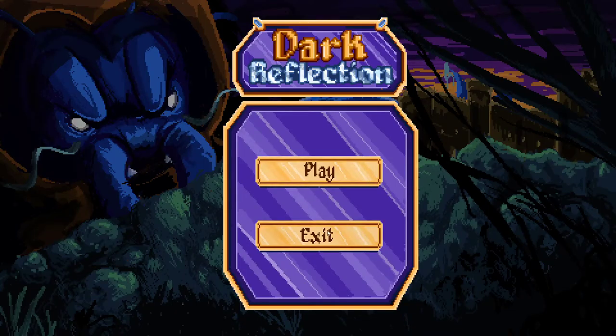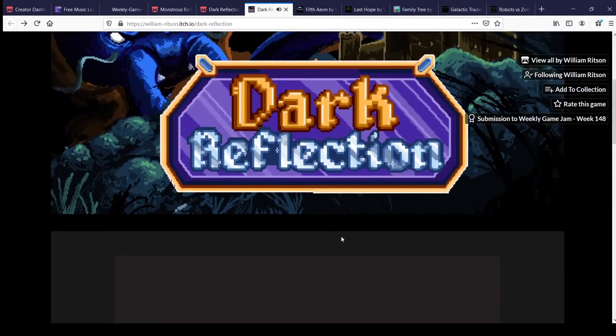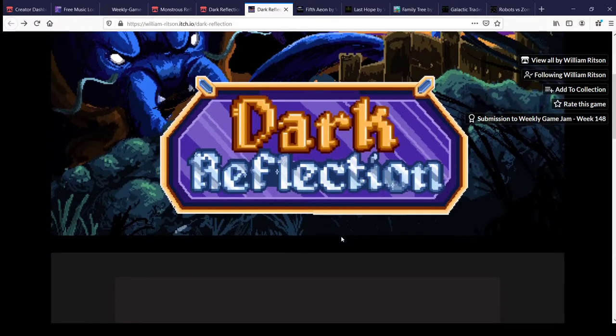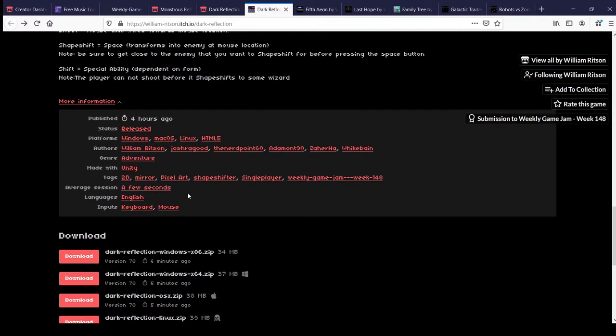And I died. That's basically just an intro - there are five wizards total, so do test it out. The game name is Dark Reflection. If you have any comments, leave feedback and get in contact with us. The game is still in development, so thank you, bye bye.